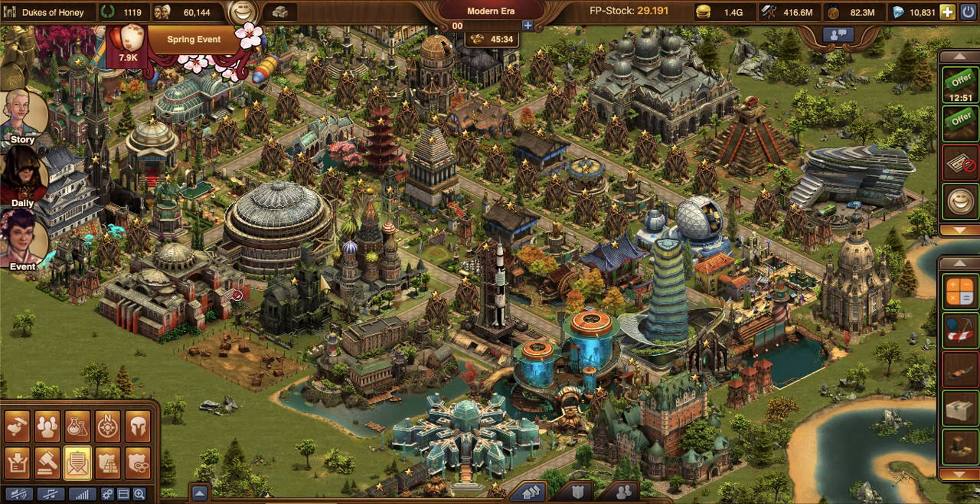Hi guys, it's Liliana the Magnificent and welcome back to my main city, Dukes of Honey. I've had a couple of players reach out to me and ask if I would do a video when I'm actually spending my lanterns from this spring event. So today is the day. It's the Pagoda upgrade and I'm going to be getting the upgrade in both my main city here in Brizgard